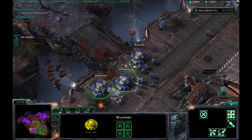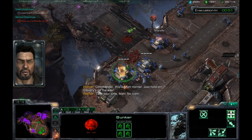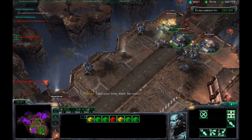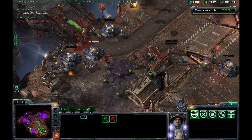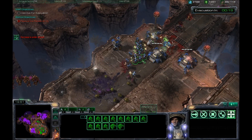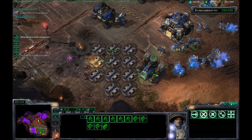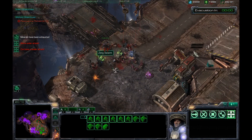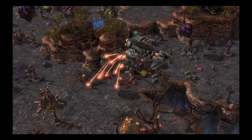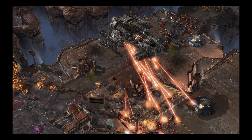I'm going to focus down these mutalisks because they are very good at sniping my SCVs. It's getting close here — I'm about to lose a bunker. 30 seconds remaining. I'm going to move these guys into these bunkers. Another thing that's really useful is having medics here, because if a bunker does fall, your marines have a much higher survivability rate. I'm pretty much guaranteed to win at this point. Even though I lost these bunkers, as long as you keep them up to the last minute or so, you're probably fine. And there we go! Hyperion rolling in here, taking everything out.